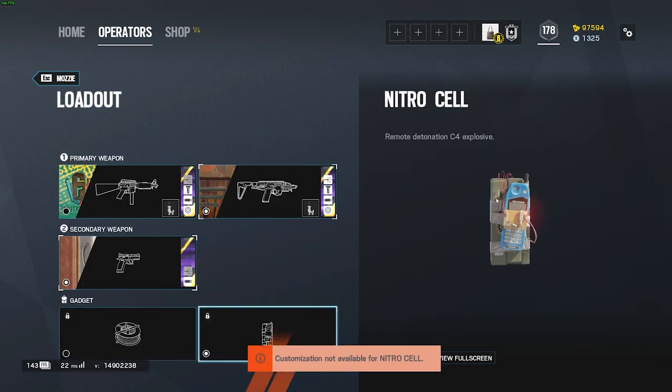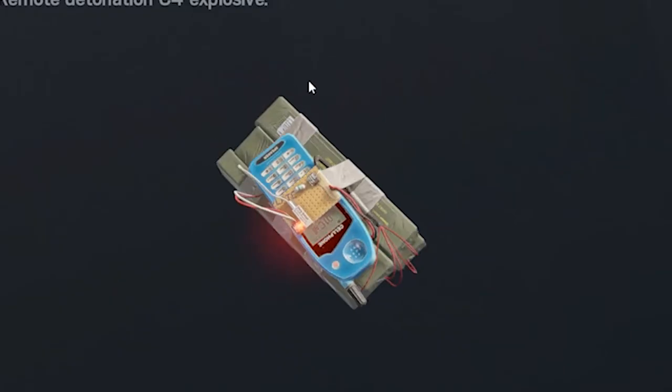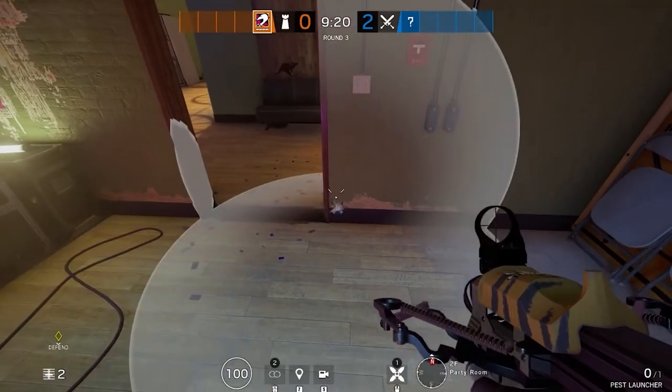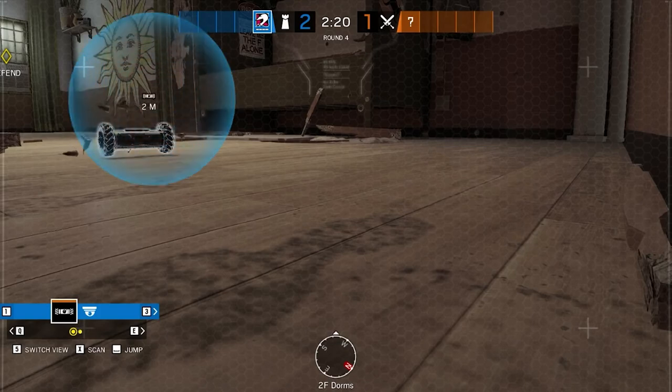For gadgets, he carries barbed wire and a nitro cell. If you plan on anchoring, barbed wire is always a great help to your team to close off choke points, but when roaming, I find the nitro cell to be the obvious choice. Finally, he runs a pest launcher, which shoots little mech spiders that capture drones if they drive into their range. So let's get into the tips.